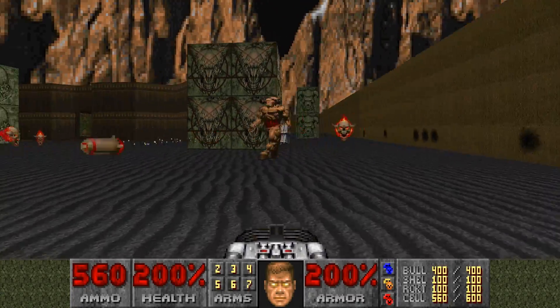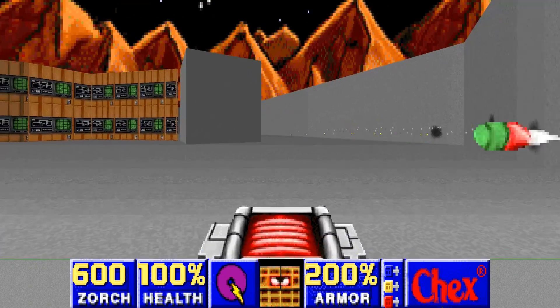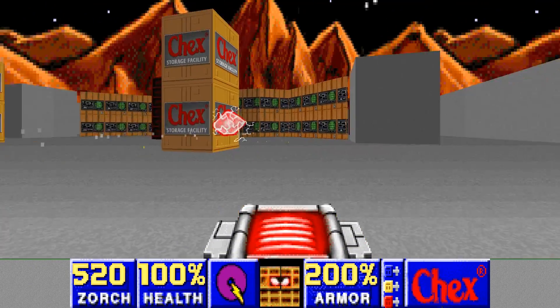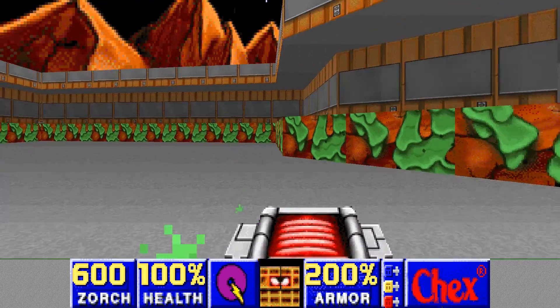The most difficult part of trying to play through these levels is the disappearance of high level enemies. Before new sprites for Chex Quest were added, all the existing enemy sprites are removed, meaning that Lost Souls, Cacodemons, Cyberdemons, and Spider Masterminds are all completely invisible.